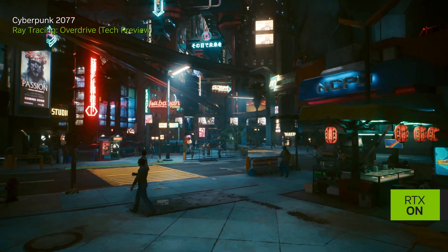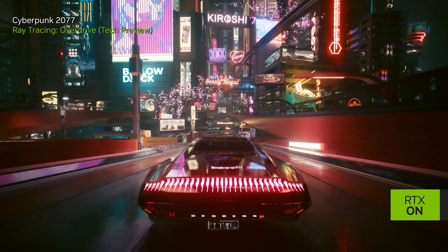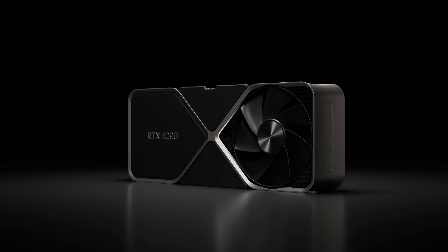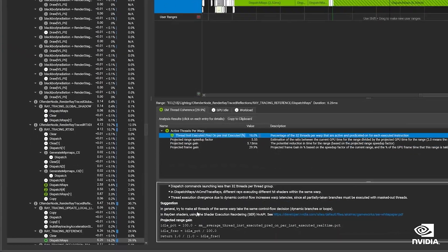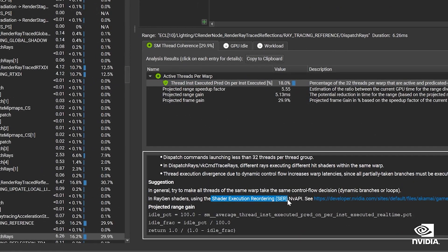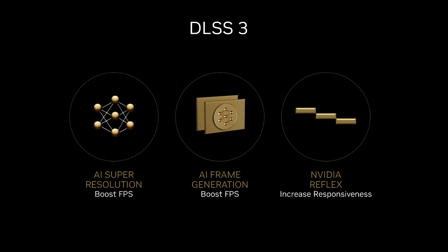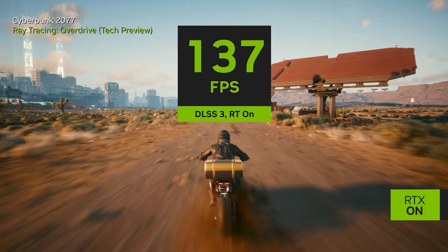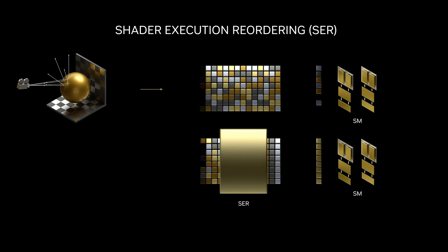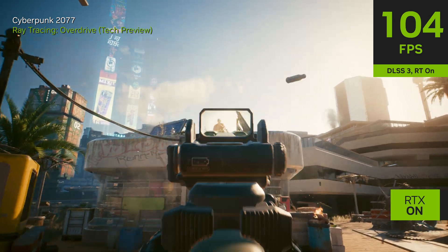GeForce players will be able to experience this future in the Ray Tracing Overdrive mode of Cyberpunk 2077 with maximum performance, mainly attributed to the sheer power of GeForce RTX 40 series and technologies like DLSS 3 and Shader Execution Reordering, or SER. DLSS 3 combines DLSS Super Resolution, DLSS Frame Generation, and NVIDIA Reflex to multiply performance while maintaining great visual fidelity and low latency. SER helps GPUs execute incoherent workloads, which are very common during path tracing. All these things combined provide the ultimate Cyberpunk 2077 experience.